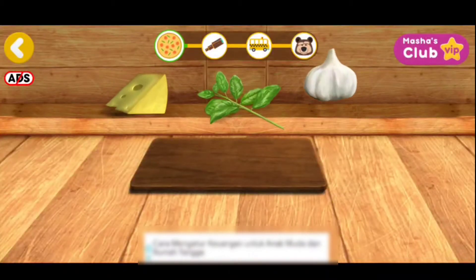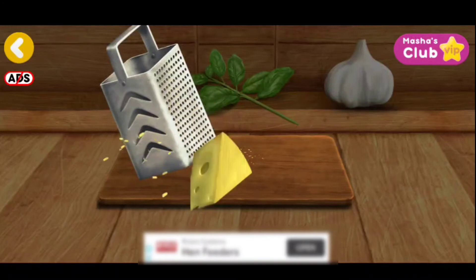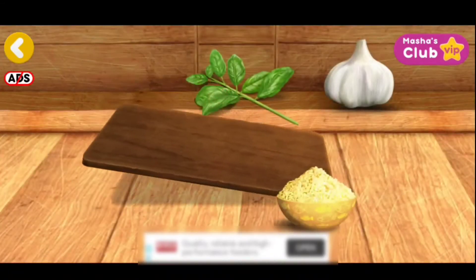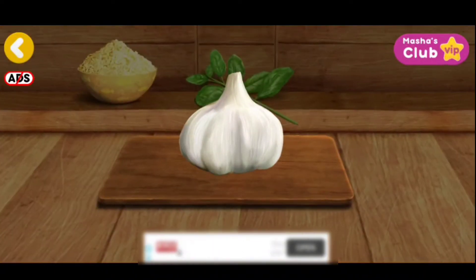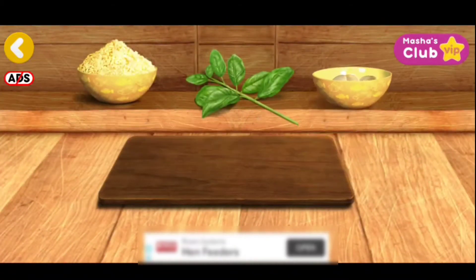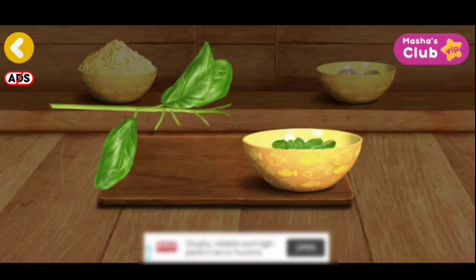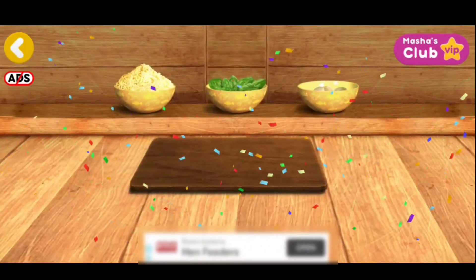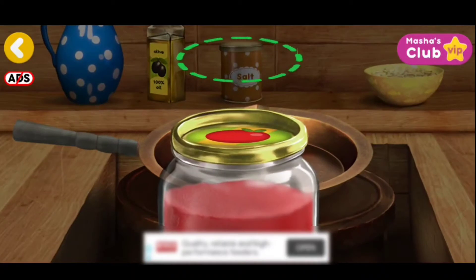It's time to make some pizza. We need to grate this. Peel some garlic. Tear off all the leaves. Great. The ingredients are ready. Let's prepare some sauce for our pizza.